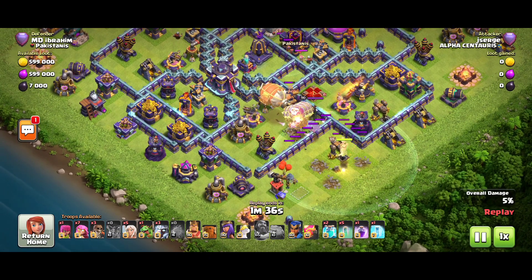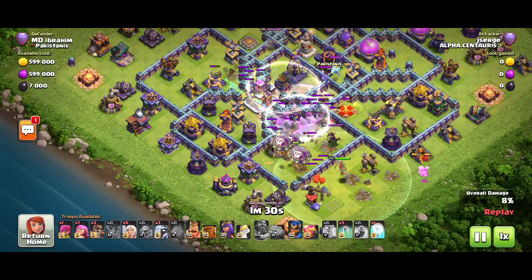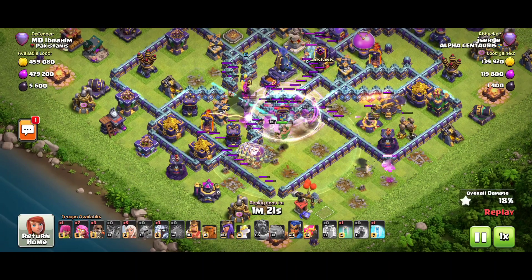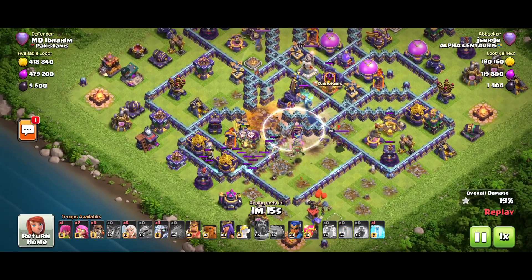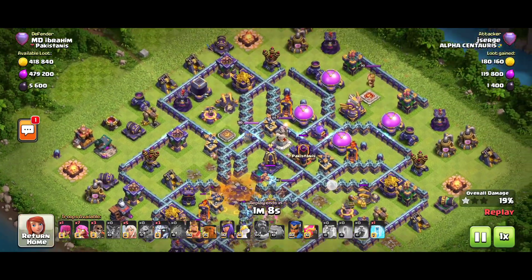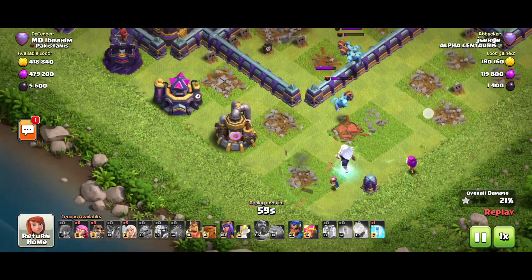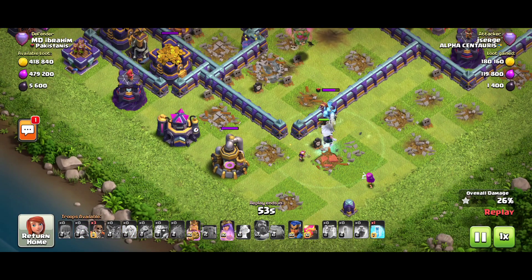He used the bloon and is going to take down the Town Hall with the super archers — that's what he'll do. It's a good anti-3-star base. He just dropped the titan and super archers together from this side, creating a corner and looking for three stars straight away because he took down the Town Hall. That's why he wants to get three stars on this base.